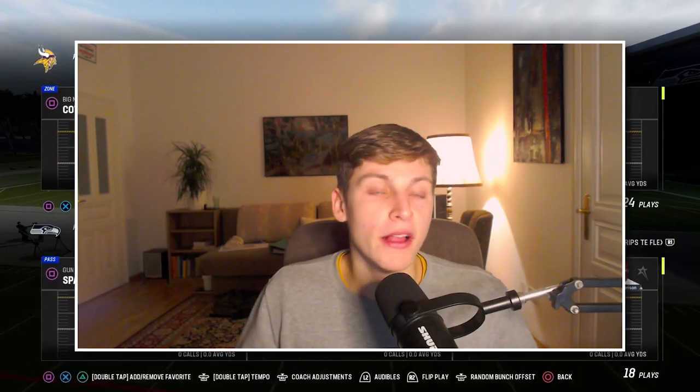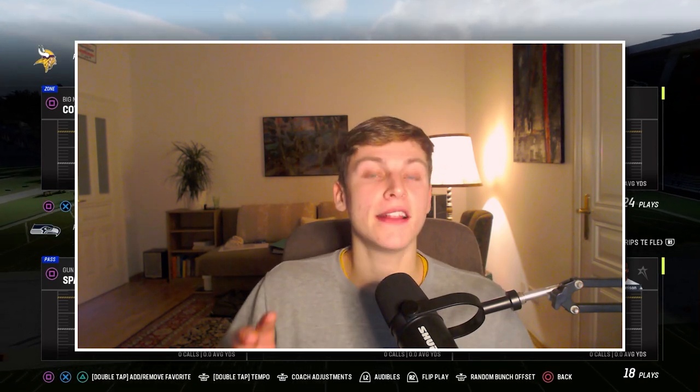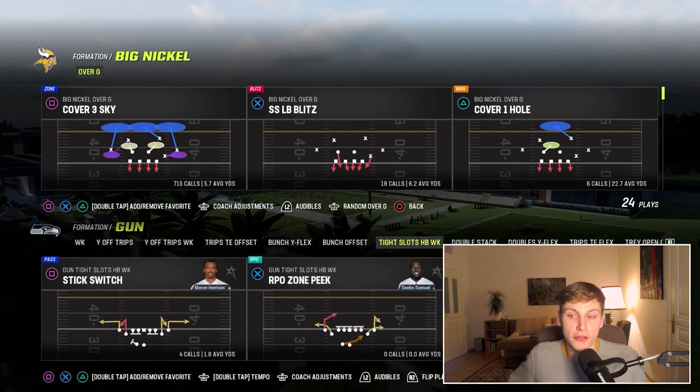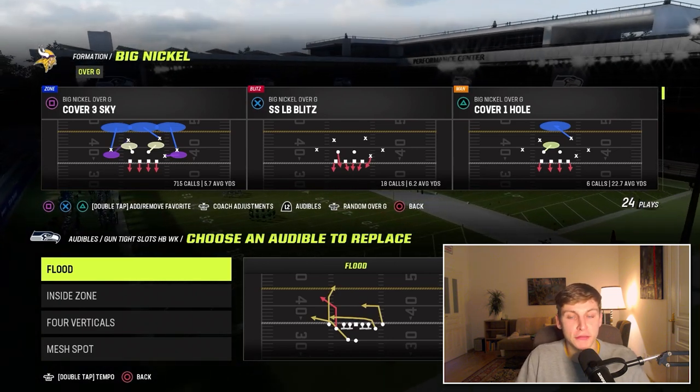He makes two hot routes and then he snaps the ball. It's very important that you guys do that. Get into the mindset of audibling and then snapping the ball as fast as possible. Let's get into his audibles first, because obviously that's going to determine which plays we have at our disposal. We want flood, inside zone, four verticals, and mesh spot.